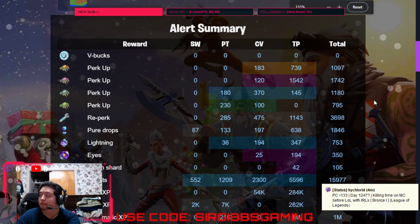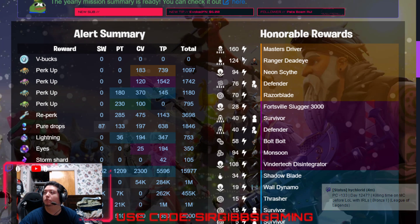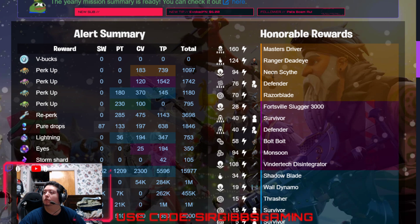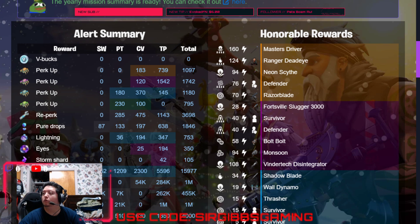Okay, so we got a Master Driver legendary and a 160 retrieve data. We got a Ranger Dead-Eye legendary, 124 zone, and I delivered a bomb. We got a Neon Scythe legendary and a 94 retrieve. We got a legendary defender and a four-times quad and a 76. We got a Razor Blade and a single atlas, a 4th row Slugger in a 28 zone, an epic survivor in a 40 zone, and an epic defender in a 40 zone with a Big Bolt and a two-times 58.